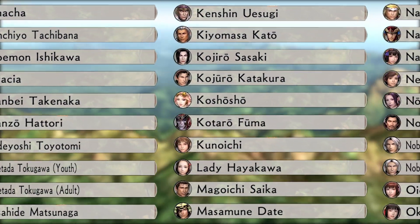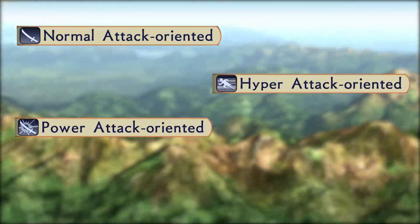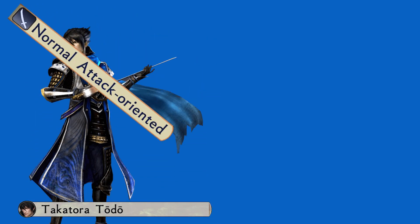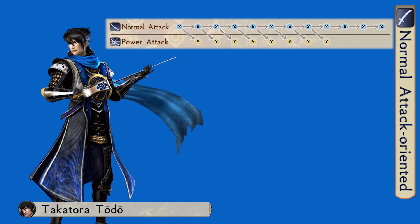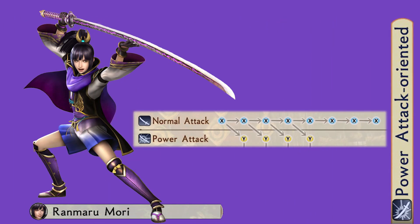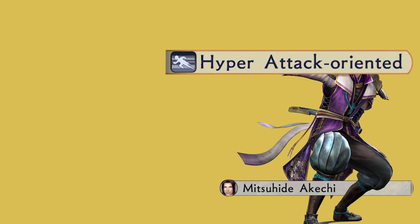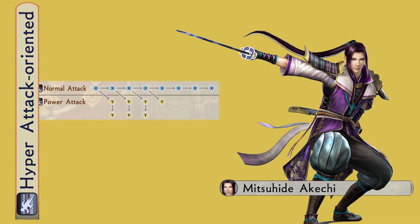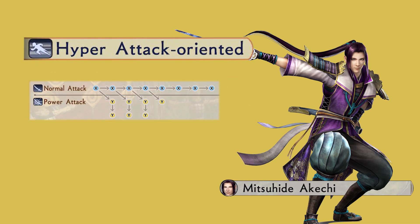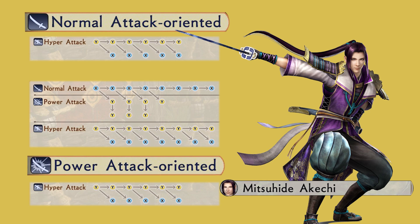61 unique heroes is certainly a lot to take in, but this game very cleverly divides the cast into four easily distinguishable categories: Normal, Power, Hyper, and Special Attack-Oriented Officers. Normal Attack-Oriented Officers like Takatora Toto have 12 normal inputs as well as 8 charge attack finishers with 1 input each. Power Attack-Oriented Officers like Ranmaro Mori have 8 normal attack inputs and 4 charge attack finishers, but those 4 charge attacks have 2 follow-ups each. Hyper Attack-Oriented Officers like Mitsuhide Akechi have 8 normal attack inputs and 4 charge attack finishers; however, unlike Power Attack-Oriented Officers, their charge attacks have only 2 inputs, with the 4th one having just a single one. Their Hyper Attacks have 8 inputs and 7 finishers, unlike the rest of the cast that have 6 hyper inputs and just 5 finishers.